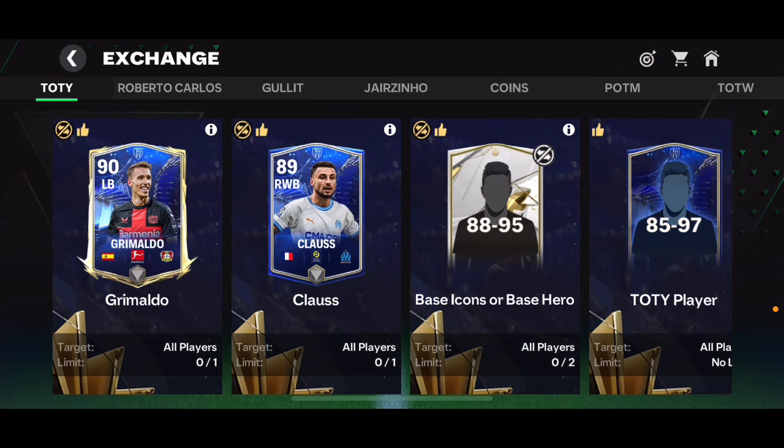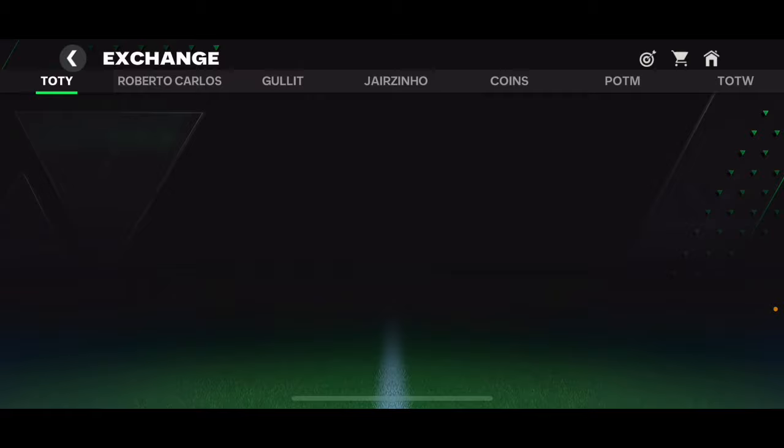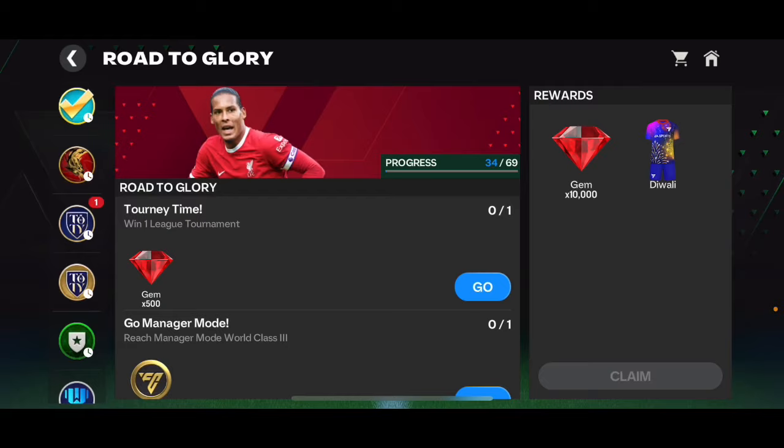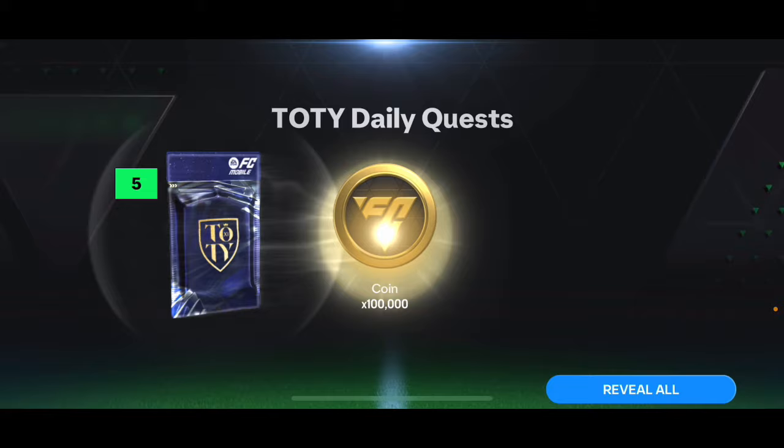I've got an 82 to 97 again. I'm gonna open one right now, but before that let's open this daily exchange pack, just like we do every single day. We didn't get a walkout this time — 80 overall, actually two 80 overalls, not bad. We're gonna open the standard pack as well. No walkout from this one either. 88, 84 overall, Grimaldo as well — not bad.